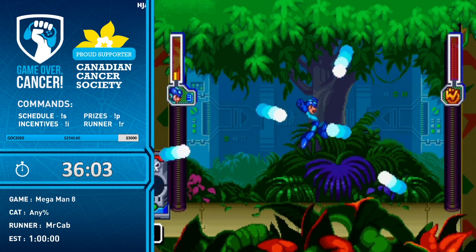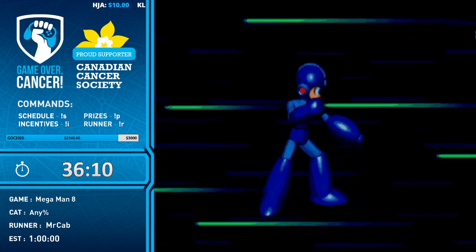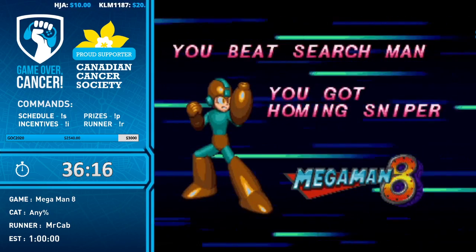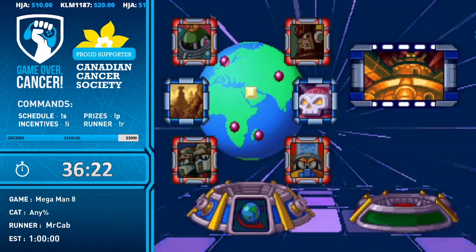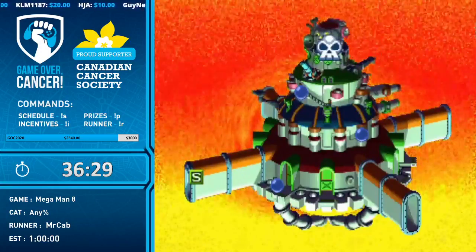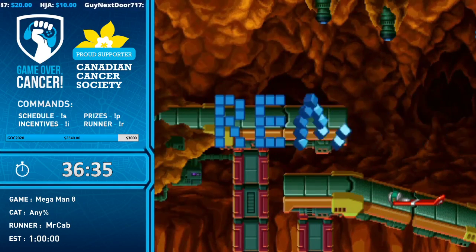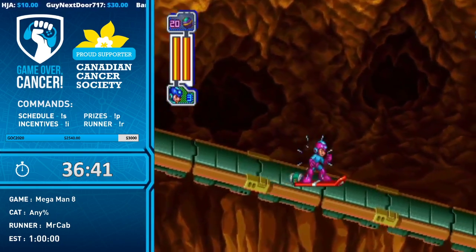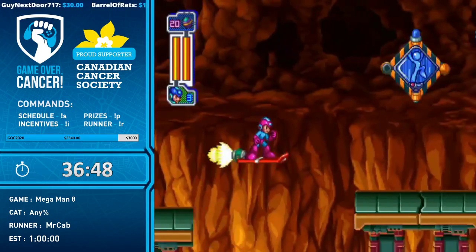Taking a quick break before the Wily stages. The current donation total is $2,540 and the goal is $3,000 — there's been an incredible push during the Mega Man block, thank you to everyone. A lot of marathon left to go and a lot of run left, so keep the donations coming. If everyone in chat donates five dollars that might be enough to hit the next goal.